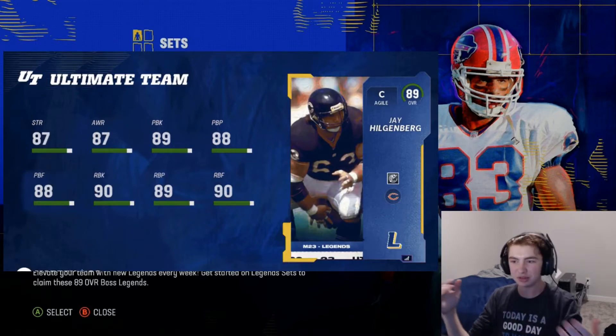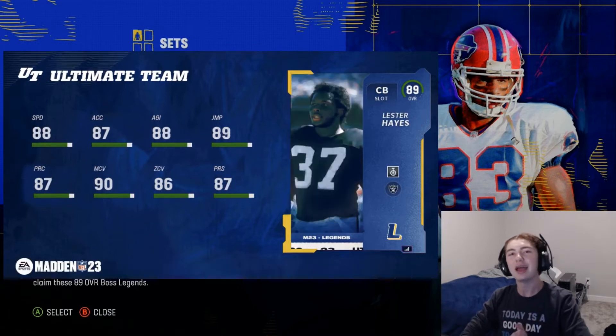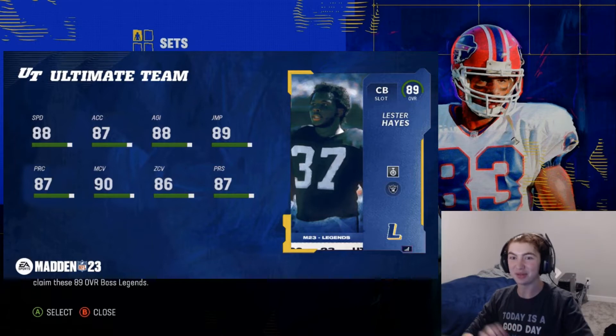Next is Jay Hilgenberg — I probably butchered that name, but it's whatever — and this is easily the best center in the entire game. He has 90 run blocking and 90 run block finesse.